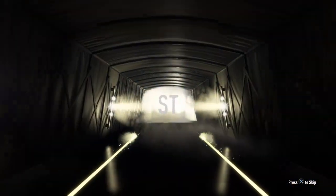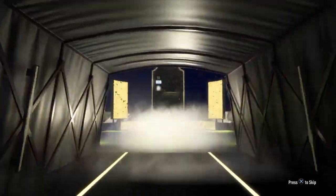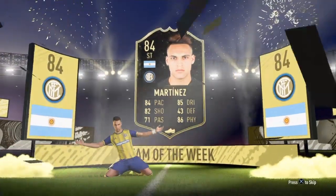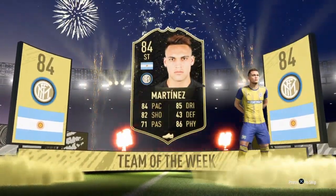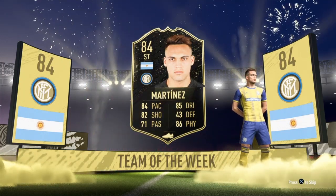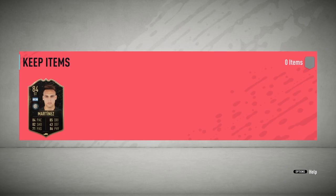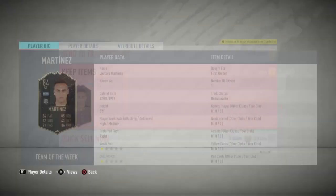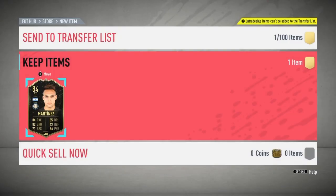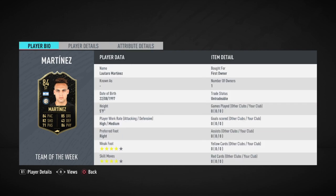Argentina... striker... Inter... it's Martinez! Another walkout in-form, very nice. When it came up Argentina I almost lost it - I thought we got Messi, I actually thought we got Messi. As soon as Argentina came up I thought that is Messi, it's got to be Messi - but no, it's Martinez. He's actually a really really solid card. He's only like 14k but he will rise up soon because that is a fantastic card. Two walkouts there.